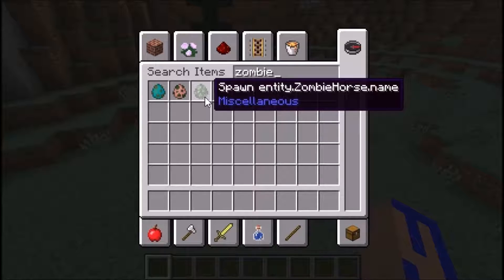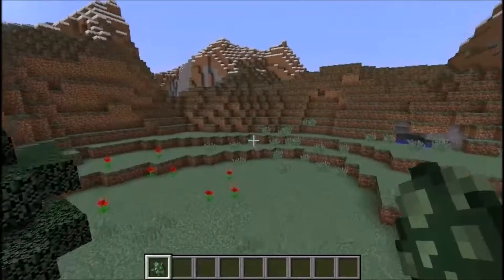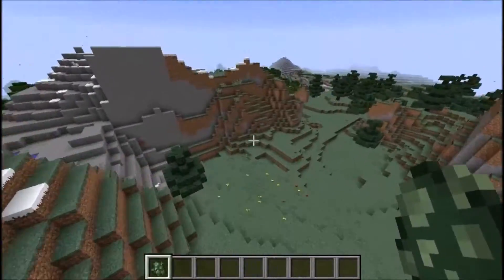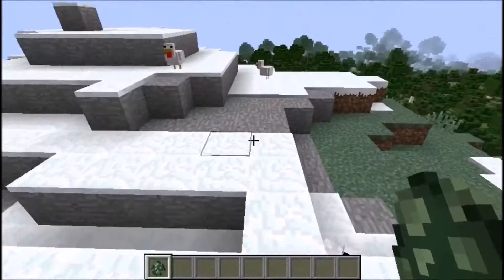The new spawn entity: zombie horse. Now I could just be a noob and not have any clue how long this has been available, but I've been playing Minecraft for a while and I have not noticed this new spawn egg. So let's go ahead and take a look for the first time here.